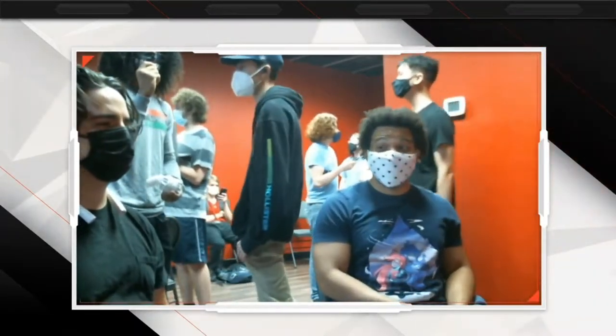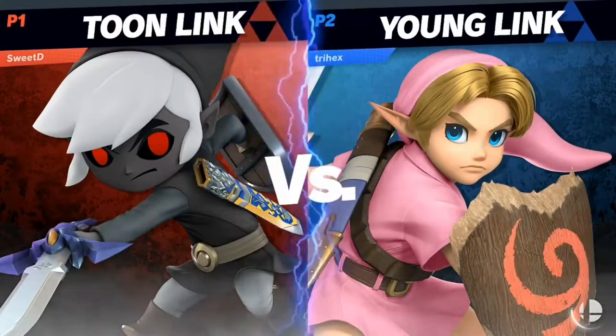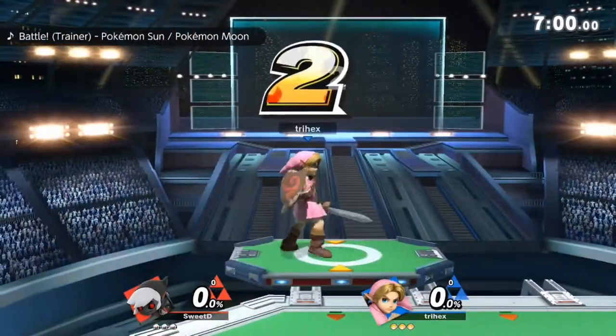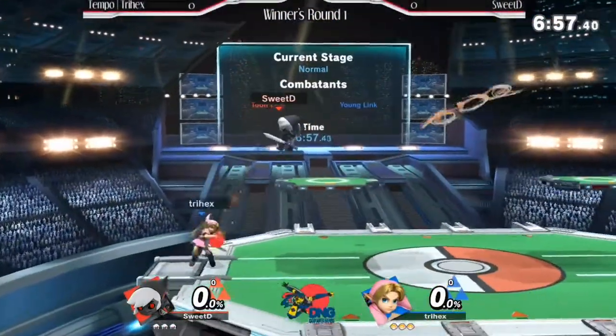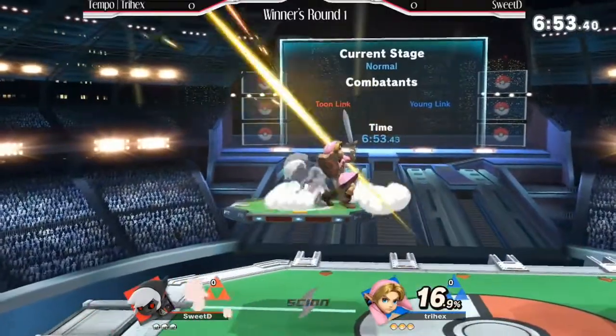They're getting ready to go again right here. It looks like they're getting the gun for game number one. Tri-Hex versus Sweet D — Young Link versus Toon Link. This was Sweet D's character in Smash 4, and he played him into this game too. So we're going into game number one, best of three between the two.